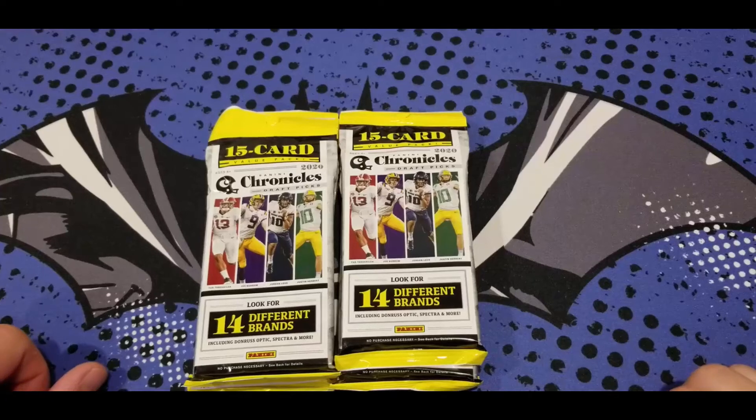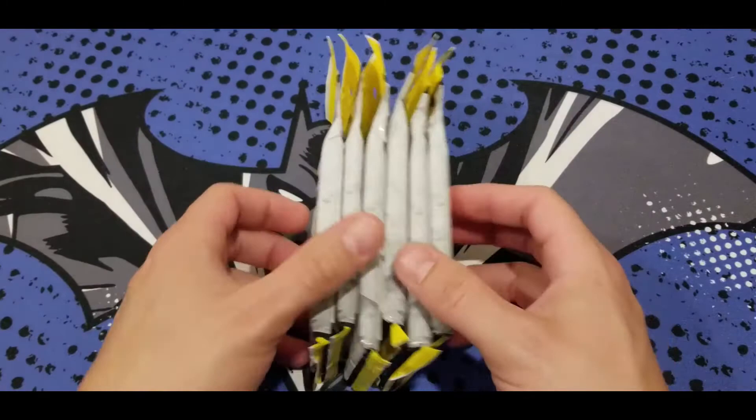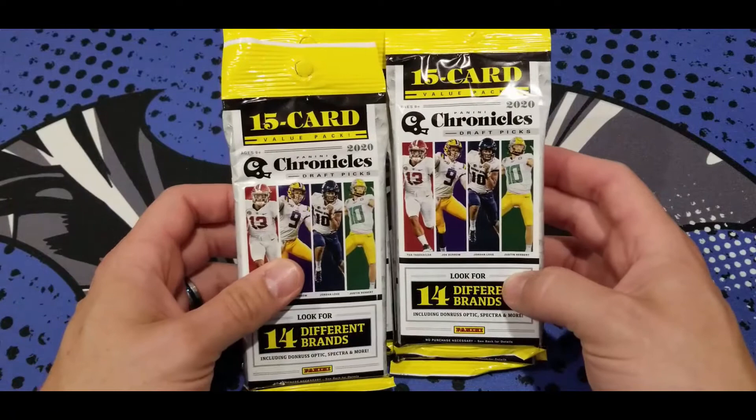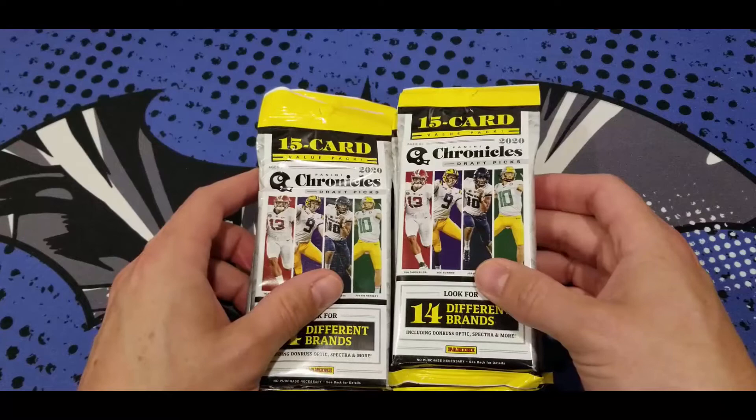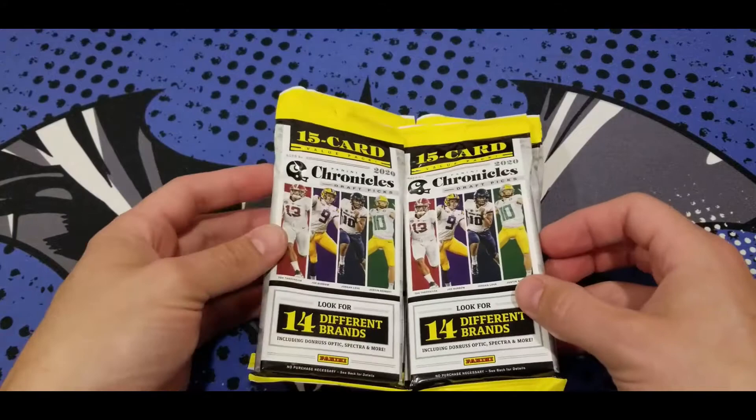Back to Batman ZFA Channel. We're going to rip some more packs — Football Chronicles. There are 14 different brands and six packs here, with 15-card packs. Hoping to get some good variety of the college teams. Let me get some of the top draft picks here. We've got Burrow, Tua, Love, and the quarterback from Oregon — I'm forgetting his name for the moment — but lots of good quarterbacks in this draft class.